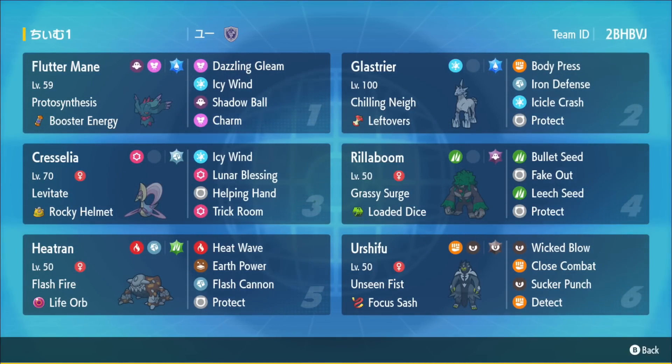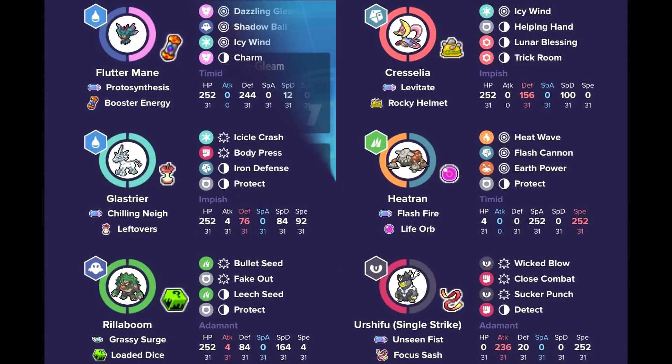This team features Iron Defense Body Press Glastrier alongside Loaded Dice Bullet Seed Rillaboom. There are a few different modes to the team with some very fast options: the Icy Wind Speed Booster Flutter Mane that can pair with the Darker Shifu to open up a lot of damage for an endgame trigger mode, or you could use Flutter Mane and Heatran. They might not ever expect the Icy Wind into a very fast Timid Heatran that allows you to knock out Chi-en Pao. Rillaboom provides grassy terrain for great synergy with Heatran and Glastrier — with leftovers, it can survive longer, setting up Iron Defenses and doing a lot of damage with Body Press.